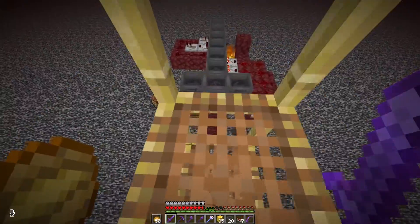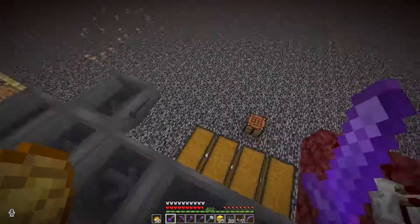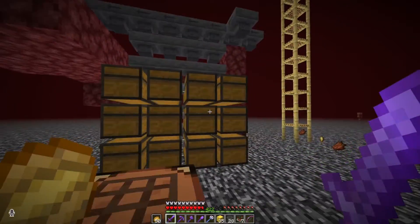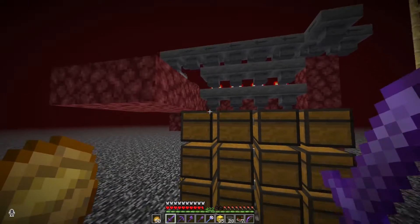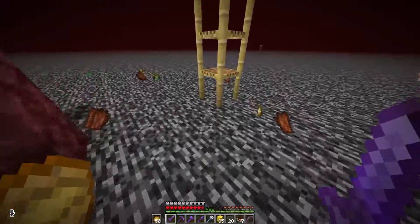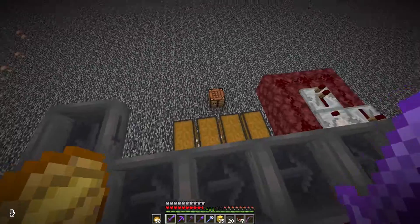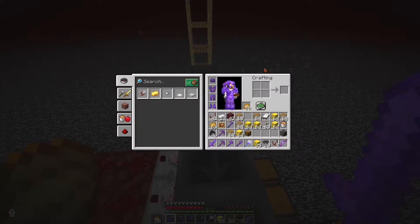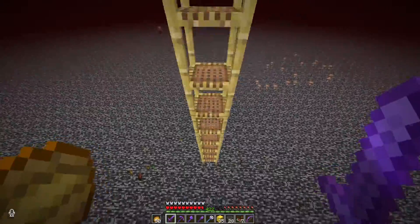If we chuck some gold swords in here, you'll see in a second they'll be spat out here and burnt, because we don't need the gold swords. And if we go up here and chuck an ingot in, you should see it sorts into here. So now we have sorted stuff. Rotten flesh is here and it will fill up. If any of these chests are full, all the stuff will be sent into that fire there to be burnt.